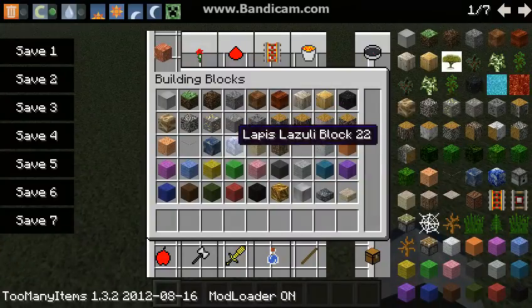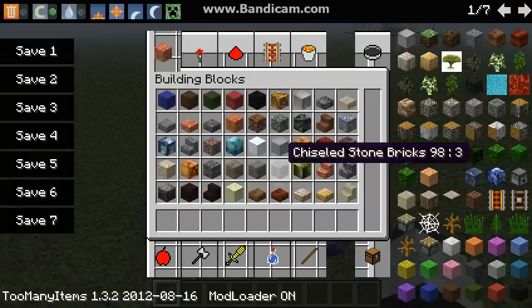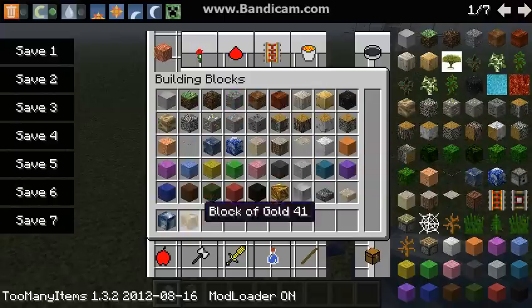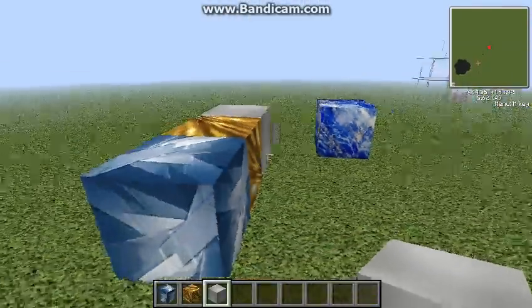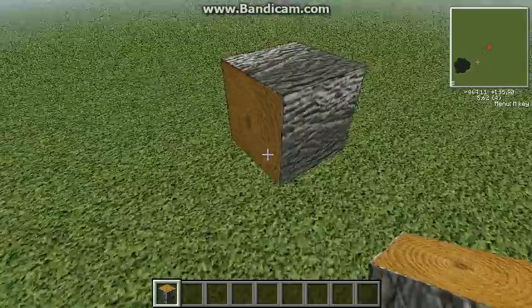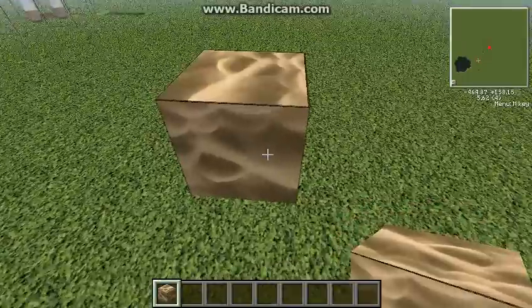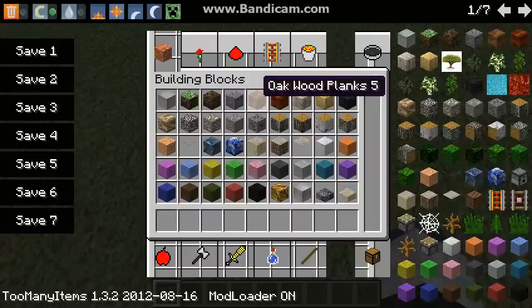So there's a lot of different blocks. Here's Lapis block, and all the ore blocks. Let's see if I can find them here. Diamond. Gold. All that stuff. And I haven't done any of the ores. Some wood. Sand. Let's see what else we got here. Oh, all the wood planks — we're gonna need those.